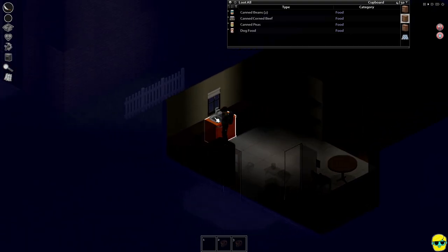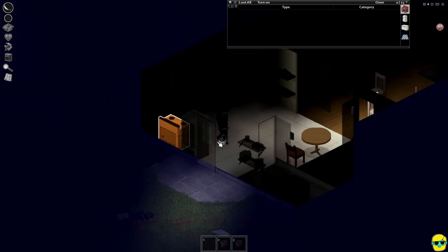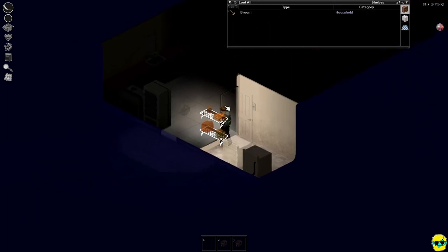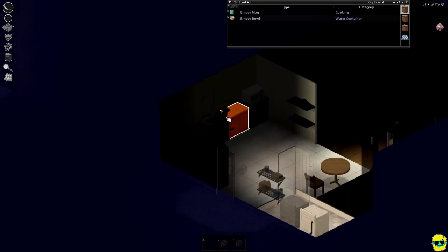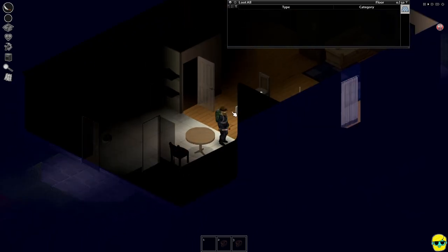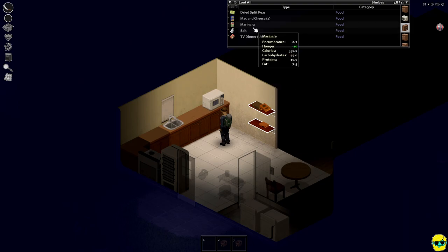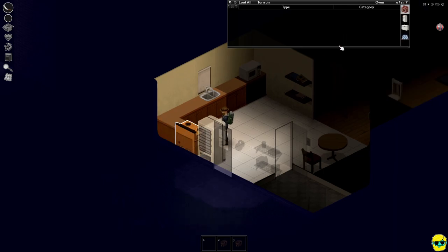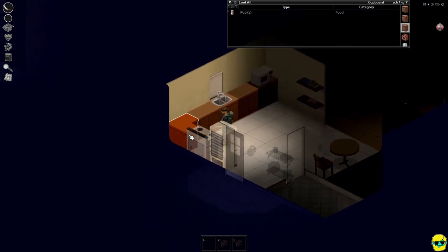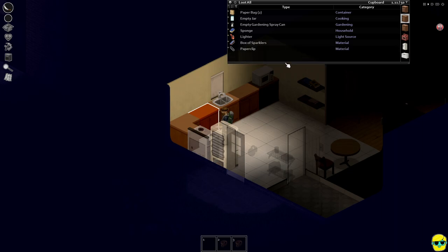We're getting hungry and thirsty, so let's close this curtain and drink. I want to turn on the lights — it's a little too dark. There should be a light switch for this room, yeah here it is. There we go. Let's eat some stuff. Let's go in the fridge — radish, lemon. Lemon is not that great for eating. There are paper bags over here, an empty gardening spray can. A lighter is good, we'll take it.